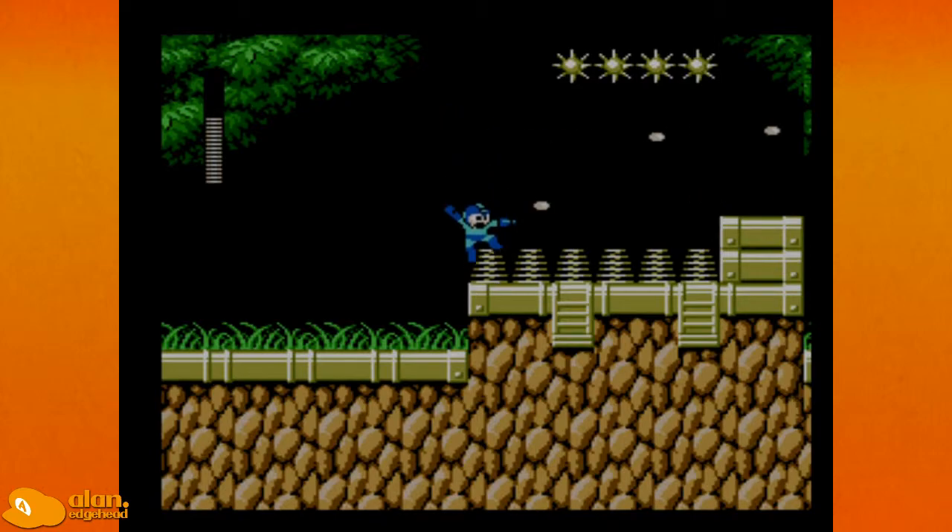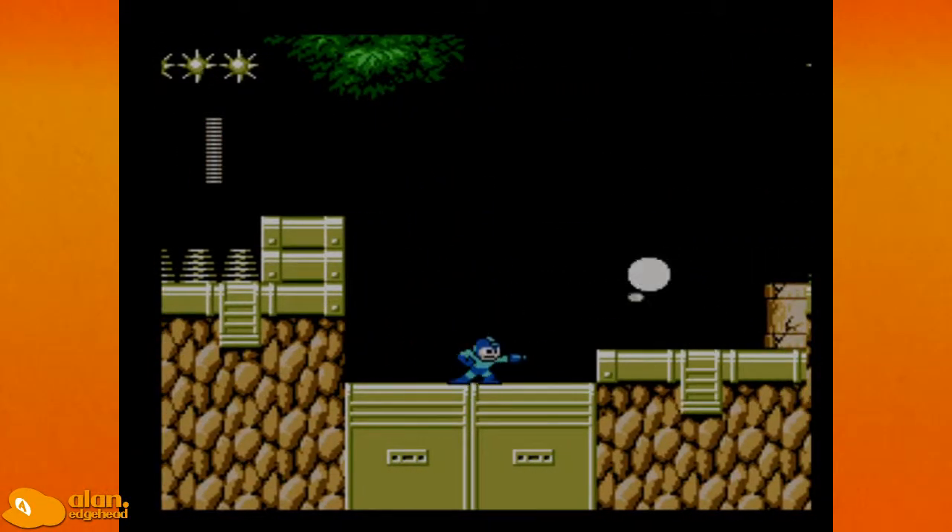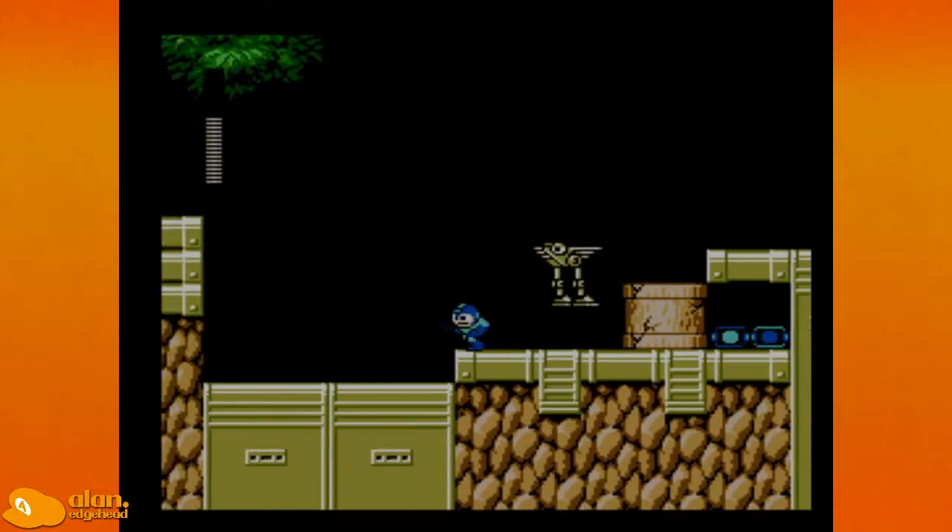Now the key to these springs is if you don't want to bounce high, don't hold the jump button. But if you want to bounce high, hold the jump button as you touch it. But you don't want to be holding the jump button as you touch it there, because you'll get hit by the instant kill spikes.